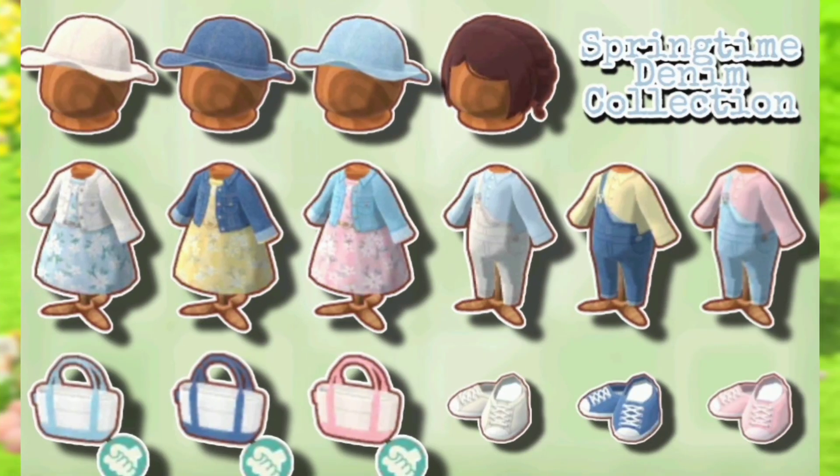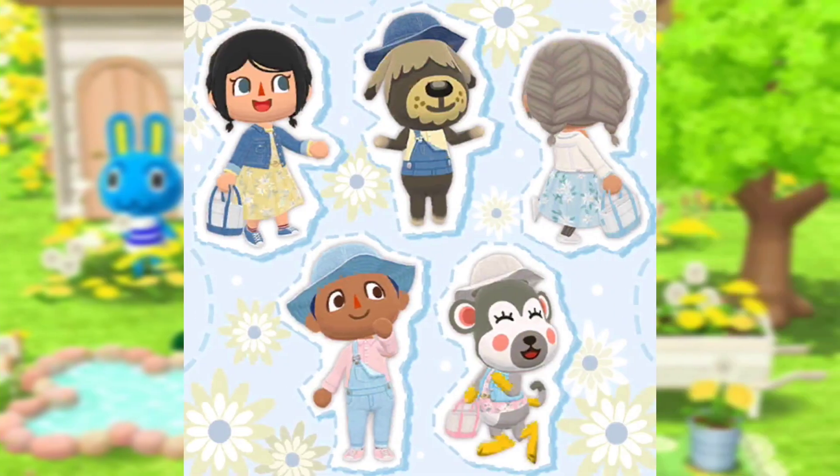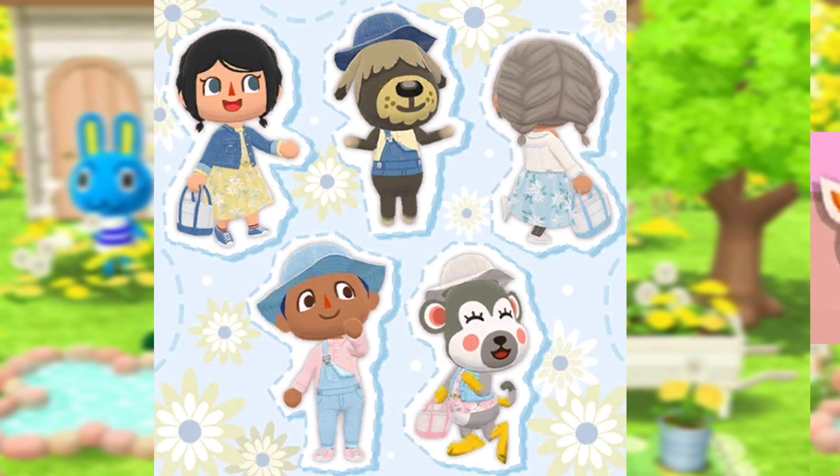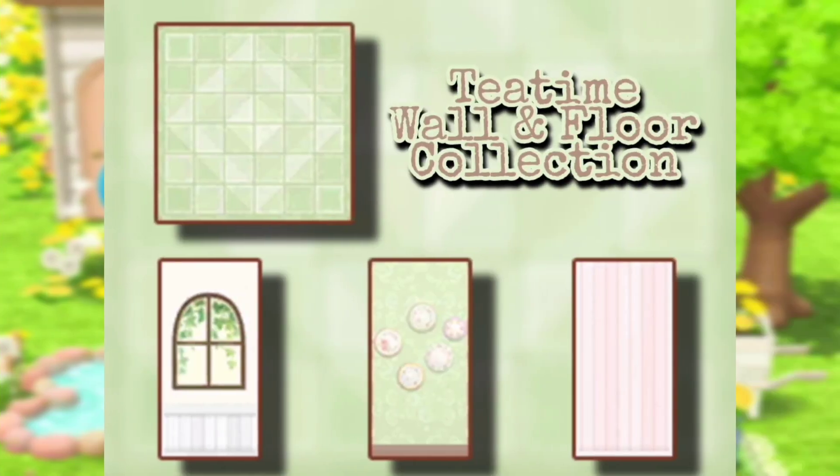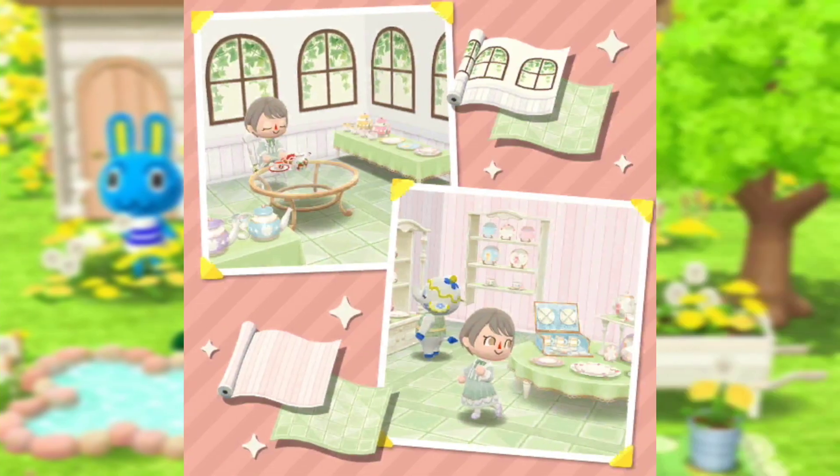On March 20th we are getting the Springtime Denim collection, which includes bags, shoes, overalls, dresses, hats, and wigs — a very cute collection. I love the wig; the braid is super nice. On March 21st we are getting another wall and floor collection called Tea Time. I really like the green flooring and the wallpaper, and also the one with windows, though I don't really like the pink one.